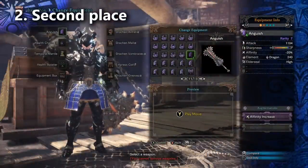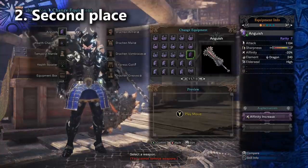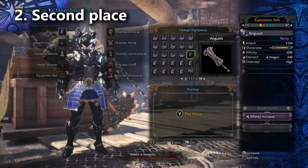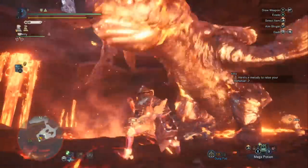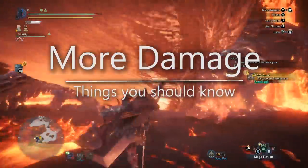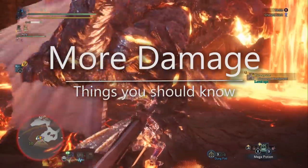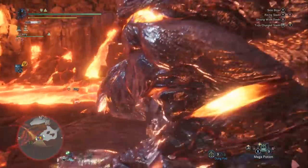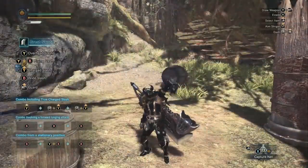The margin between these two greatswords is fairly large - Anguish in second place and then Wyvern Ignition Impact Greatsword in first place by a lot. Now that we're done with our very short tier list, I'm going to talk you through some details on getting better damage out of the Greatsword weapon class, followed by Wyvern Ignition Impact counter builds for important matchups. That way you can bookmark this video and come back whenever you need a certain build.